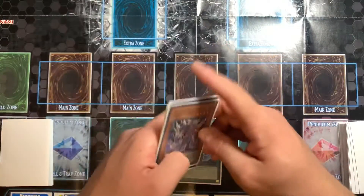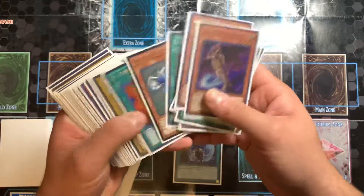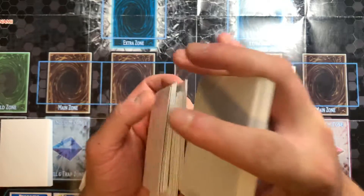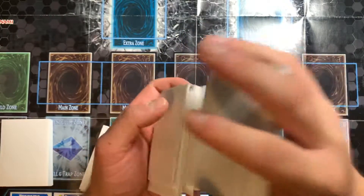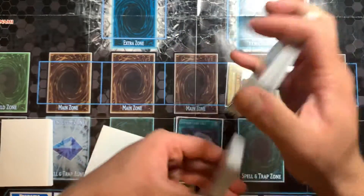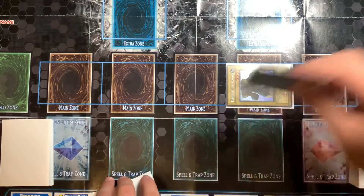First thing I'm going to do before anything is use Unexpected Die — that actually works out pretty well as Ash bait. One guy I like to get up is Clayman. And if you're going to go for anything, I'm usually going for Wild Cyclone.